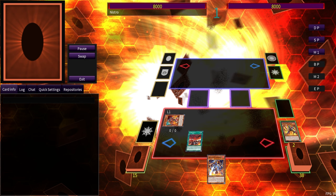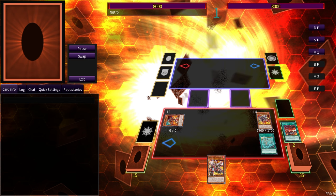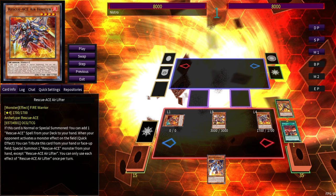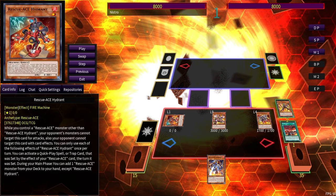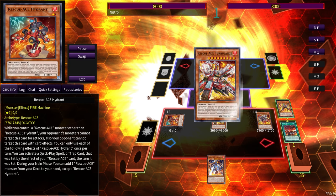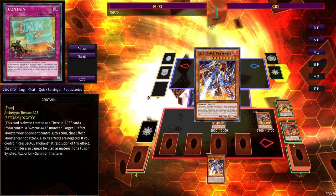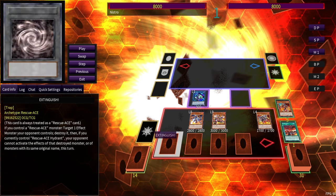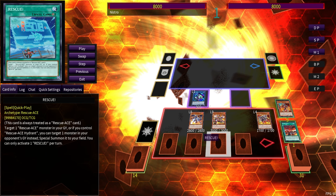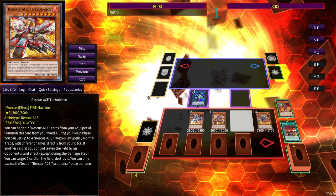Next we have the Rescue Ace OTK — a route into a guaranteed 8,000-plus damage, more like 9,000. This uses nothing but engine, and because you're going second this only uses three cards in hand, which allows you to have three other cards to break your opponent's board, giving you access to the most bodies possible. That's why we go Hydrant into Air Lifter rather than straight into Turbulence. Turbulence sets us our four. Notice again we have Preventer in hand — we don't need to set Alert; Rescue is actually a better set here. While we control Hydrant going second, we get to revive one of our Rescue Aces. If you want to use Contain or Extinguish to clear the field or deal with problematic cards, you can do that and still go for game.